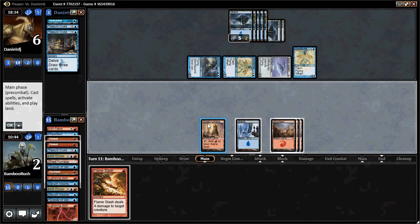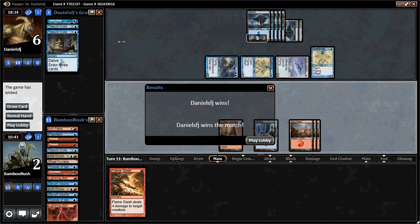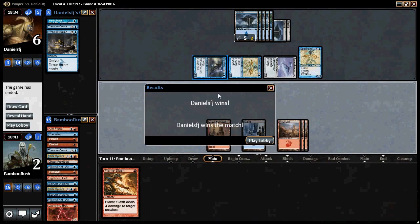We got pretty handily rolled in that first game and in this game his Treasure Cruises definitely did a number on us. I think we probably wanted to keep ours in. Having just the one and then having to pitch it to Faithless Looting was really lame. Sideboarding was probably bad. Our opening hand was nice but we just got outperformed by mono-blue — a little more consistent mana, a little more fluid. Something to take note of.